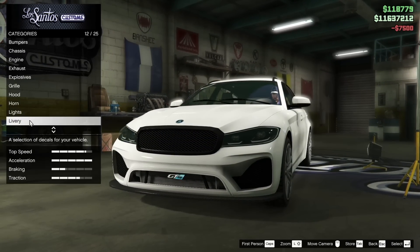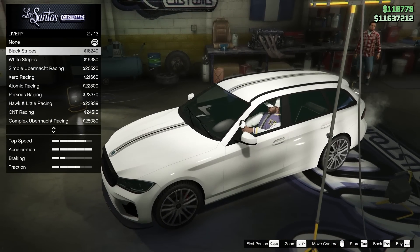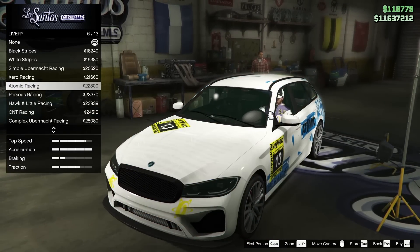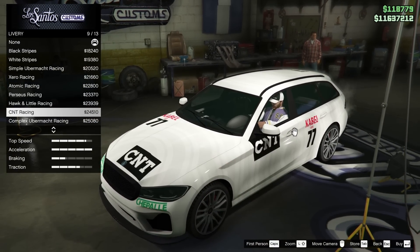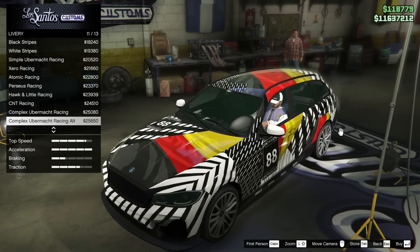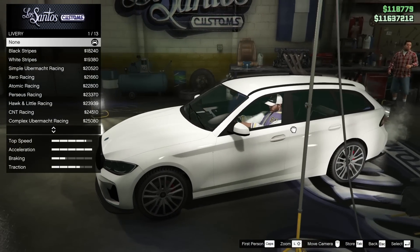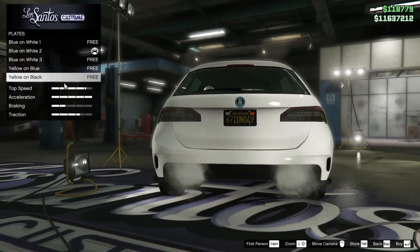Xenon for the lights — of course we're going to go for that. For the livery on this thing, we do have some options: black stripes, white stripes, the simple Ubermacht racing, Zero racing, Atomic racing, Perseus racing, Hawk and Little racing, CNT racing, Complex Ubermacht racing, Complex Ubermacht racing alt, Cerveza Barracho racing and its alternate. We're not going for a livery today — I just don't think it's going to fit with what I'm trying to go for.